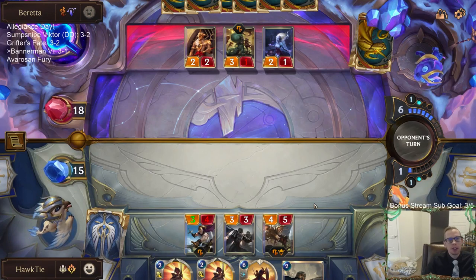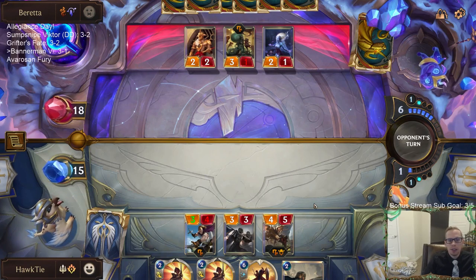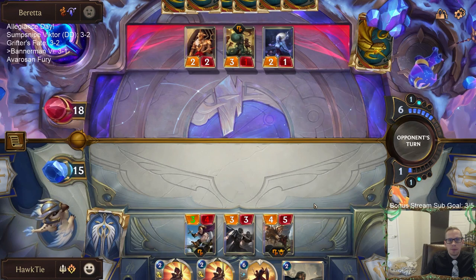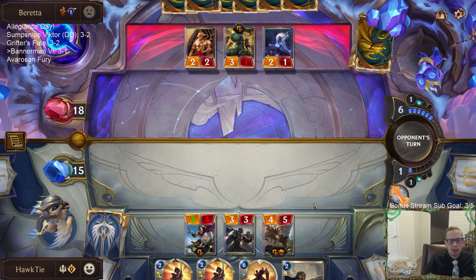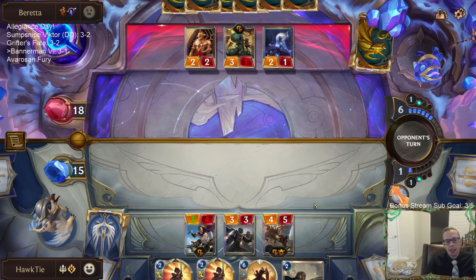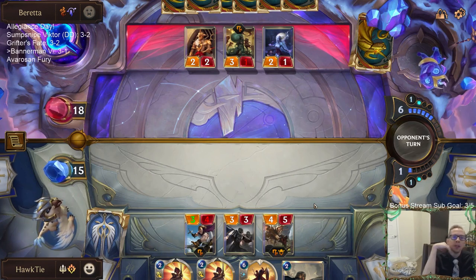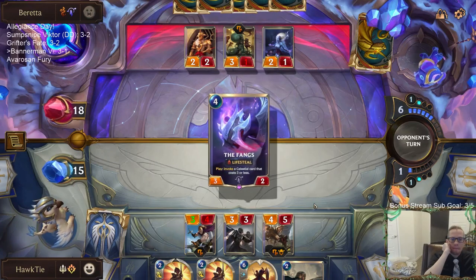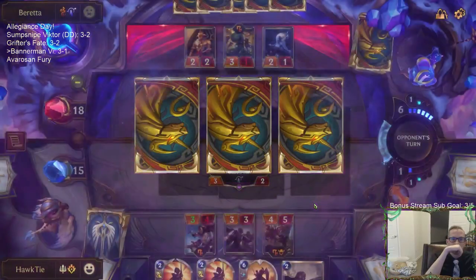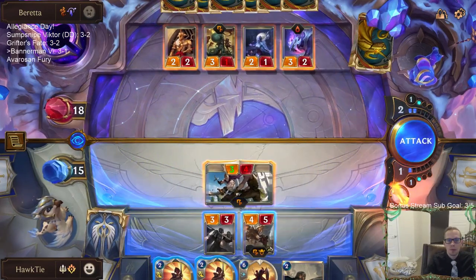We're not in the best spot — this is looking like how we lost the other game. Looks like my opponent has stabilized. We didn't have many early units and we had too many Single Combats. All they have to do is keep playing bodies and invoking and that'll be a wrap. From here we kind of need Fiora or something pretty powerful like Brightsteel Protector into Fiora. Harry, Riposte — you are toast.